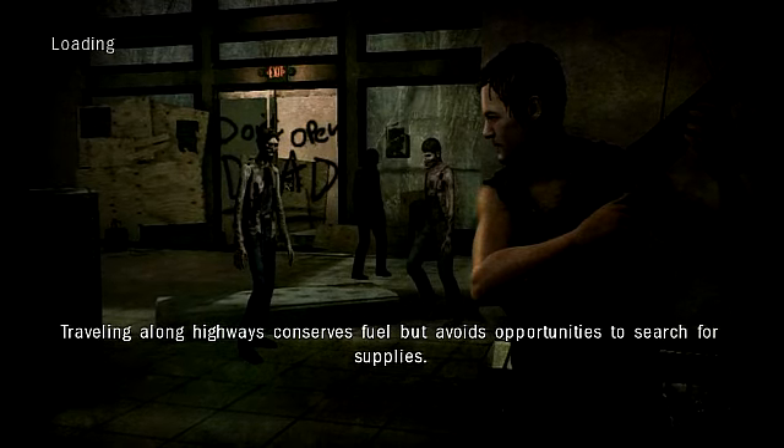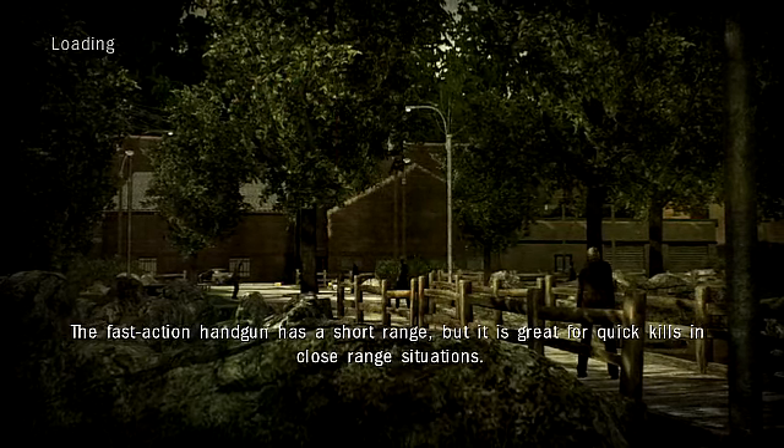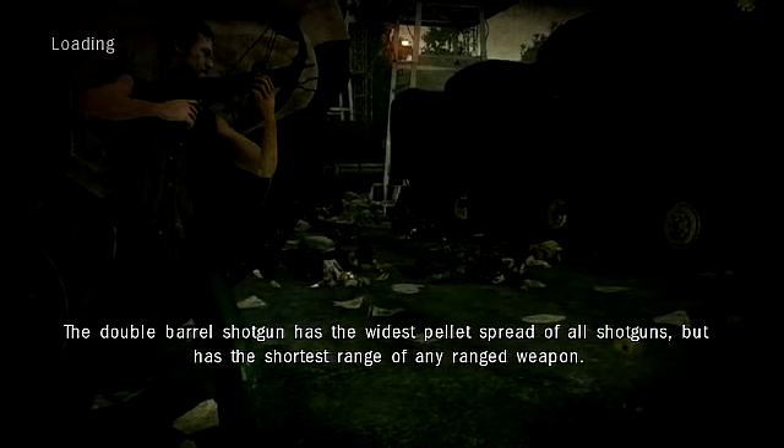Traveling along highways conserves fuel but avoids opportunities. The fast action handgun has a short range but has great quick kills. I'm not even gonna try and read these because I suck at reading.